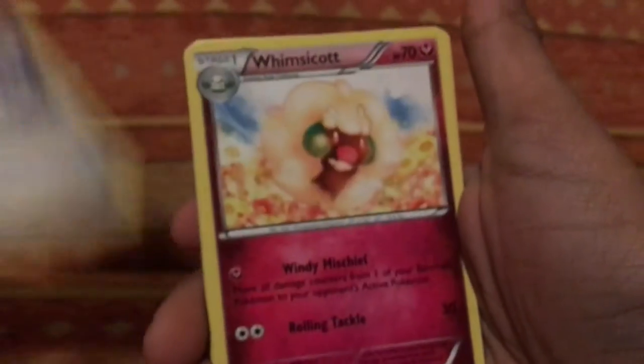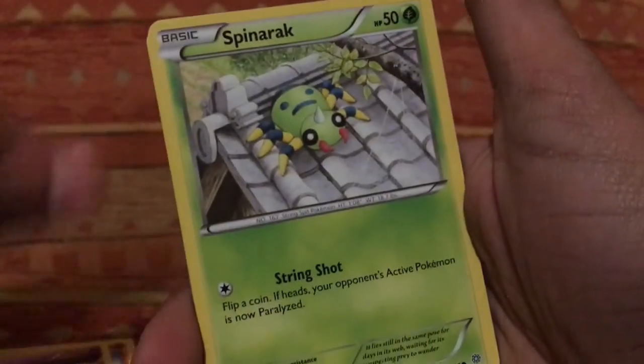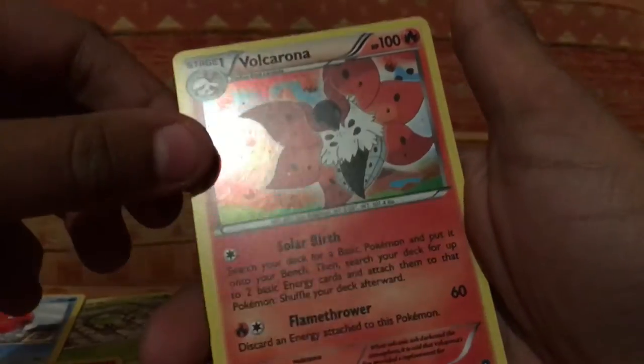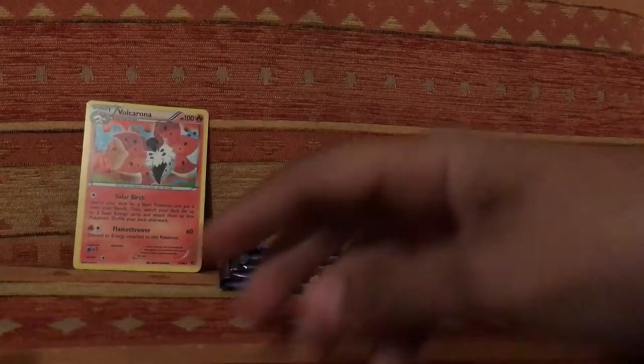The code's facing the outside — okay, three. We got: Tyranitar Spirit Link, Whimsicott, Energy Recycler, Quagsire, Baltoy, Spinarak, Meowth — skip to Magikarp — Spinarak, Kirlia, and Volcarona holo. Cool pull — the holo on the very first pack!